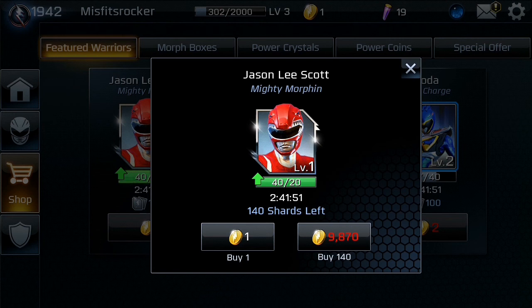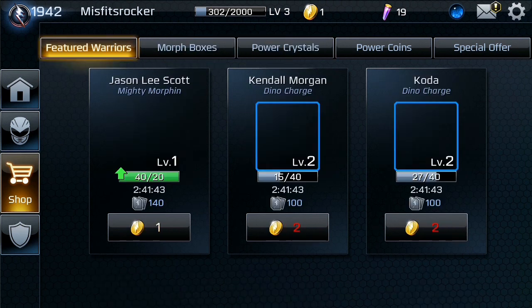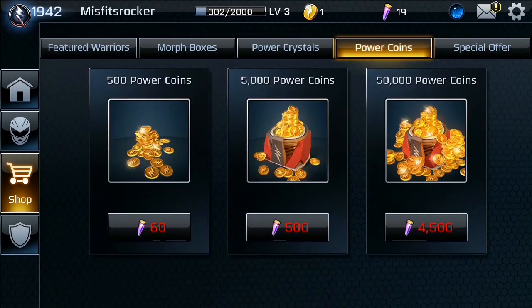Power crystals and coins are your currency for unlocking boxes, characters, and upgrading characters. It plays a bit like the Injustice mobile game - it's a side-by-side fighter done in a card-based style. You get three options that change every time. You choose your leader and two assist characters, which can be a variety of villains or heroes from different ranger eras and series. The more you level up your assist characters, the higher your health is.